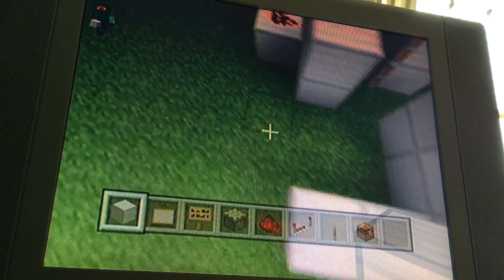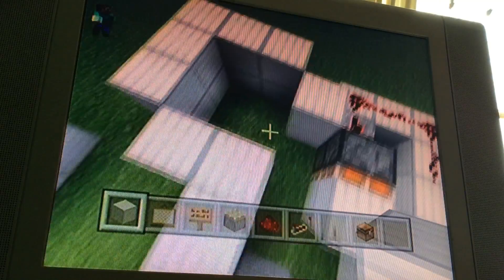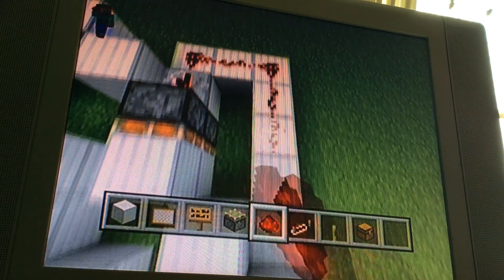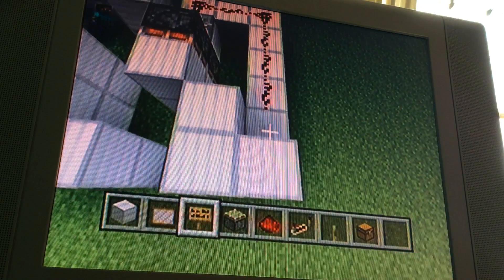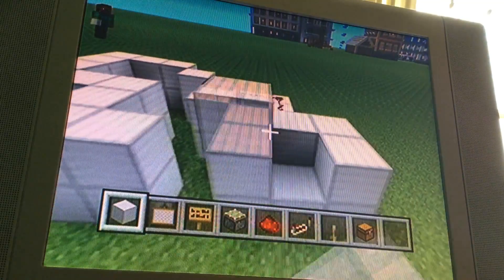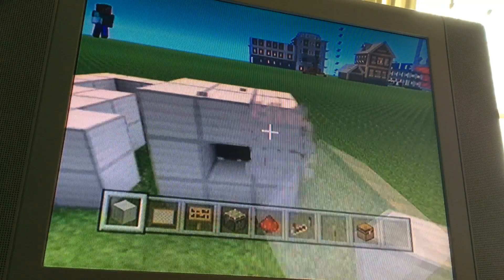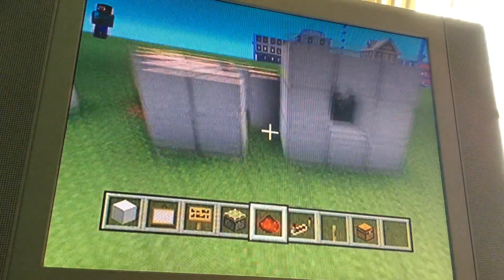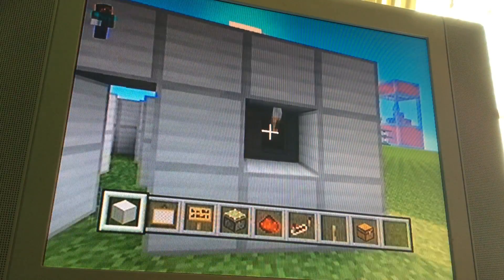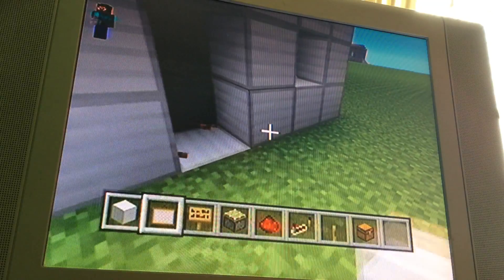Then you need to make your entrance. So there we go, that's where we'll be entering — just put one here, one here, one here, yeah one there. And then here's just where you make your own room — quickly make a two by two.